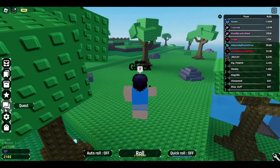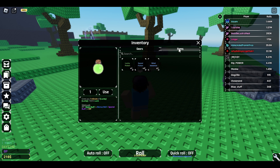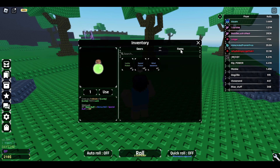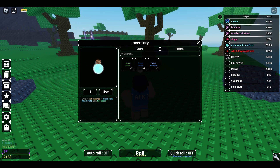But there is one more thing you can do — an alternative way. You have to go to your inventory, click on the items, and here you will see this speed potion. Click on it, and this will give you 30 rolls per second of quick rolls, which is completely free.